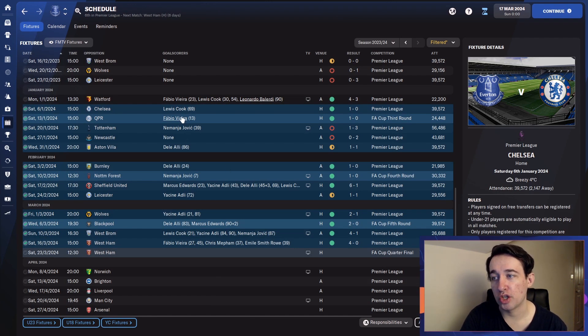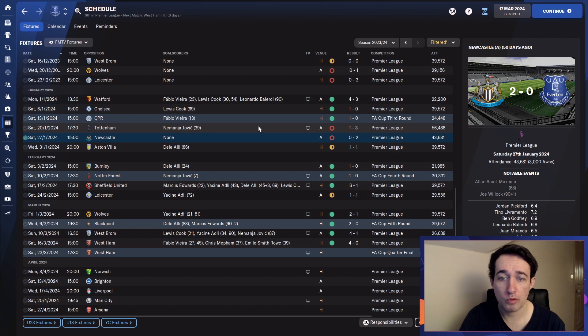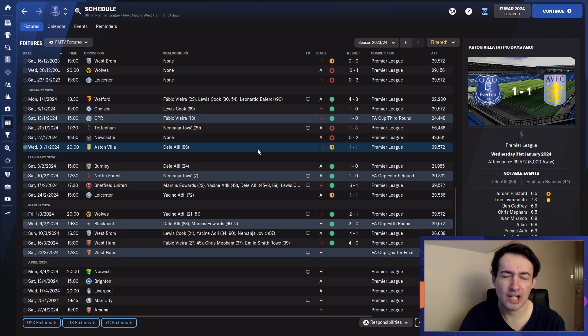Let's cover those results. We actually managed to beat Chelsea — Lewis Cook getting it done. FA Cup, a good win against QPR — just getting over the line, 1-0. Then a couple of losses. I was disappointed by that. We had some good form, three wins in a row building up to that. Two poor games in a row, both away from home. Then Aston Villa — confidence was down a bit, we couldn't beat them at home. But Dali Ali got a late equalizer.